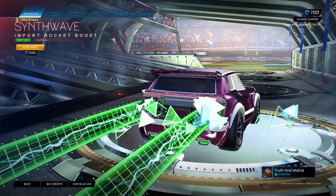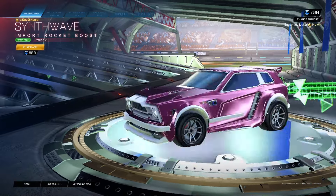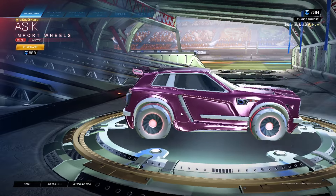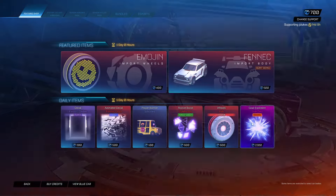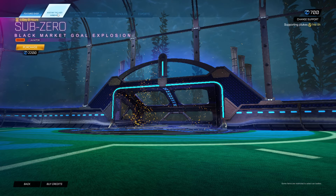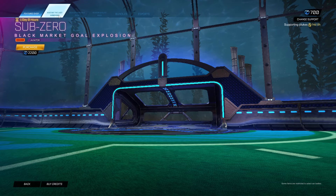10th Wave Forest Green for 600. Asic Crimson for 600. Sub-Zero Orange — I mean, that's cool. Sub-Zero Orange is cool.